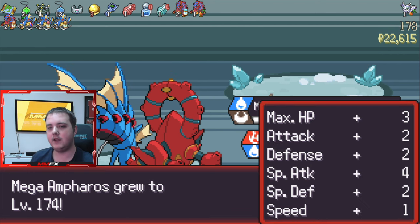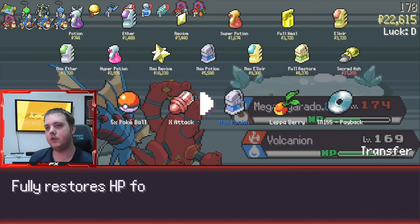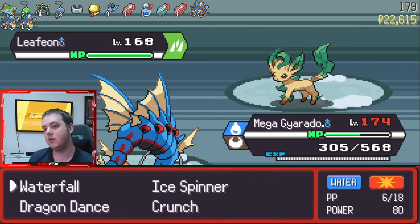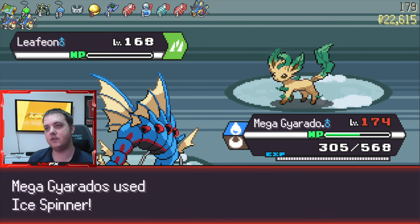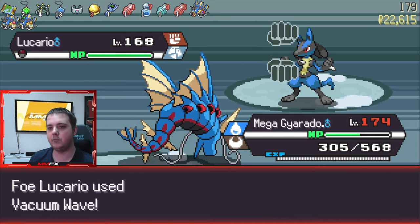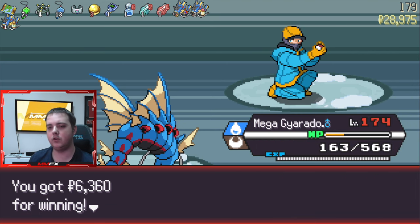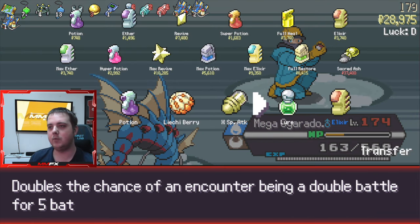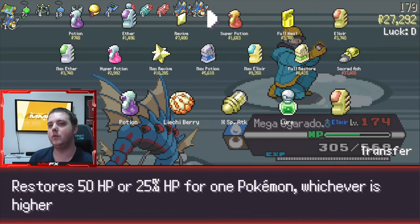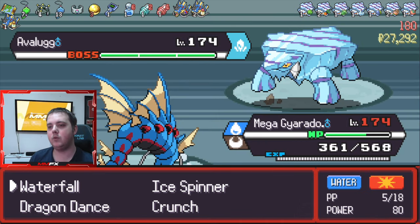It's not always the case. I did mess up on a different run and merged my Tinkerton with a Duraludon, which basically ruined it because obviously it's a Dragon type and it did not go well. So I'm hoping we won't have that issue here.